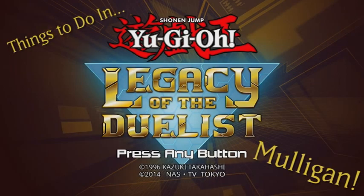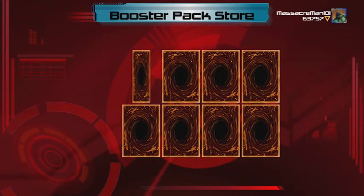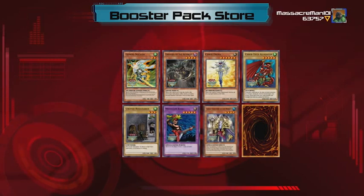What is up, peeps? Massacreman101 and InputSpark3, and we're into things to do in Yu-Gi-Oh! Legacy of the Duelists. I call this one Mulligan. For those of you who play Magic, Mulligan is like if you open up a bad hand — you basically shuffle it back into the deck and reset.